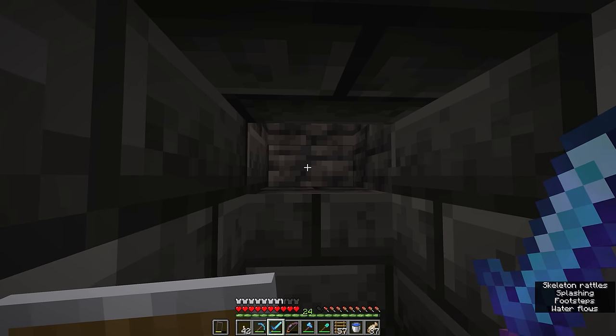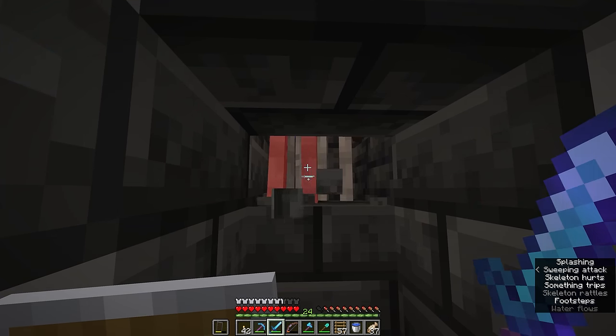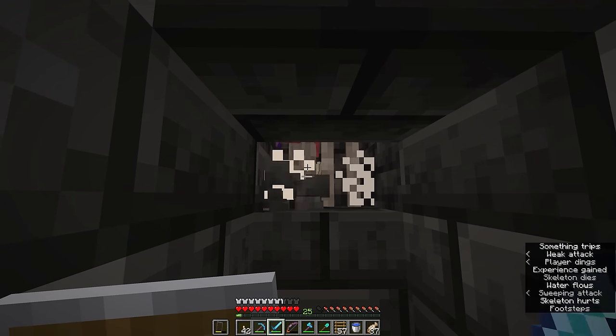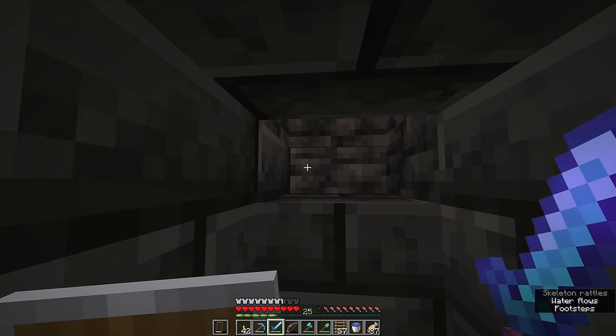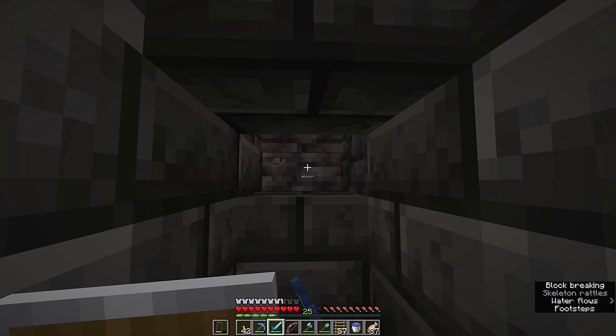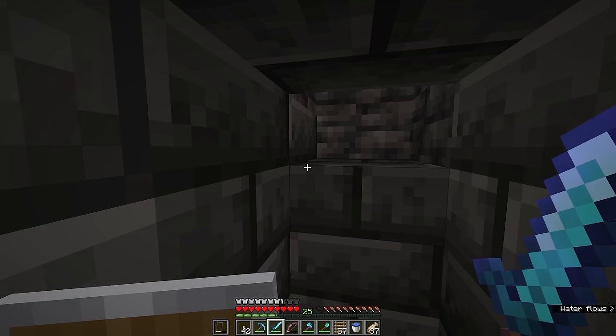That changes with the Sweeping Edge enchantment, which at level 3 allows you to do 100% of the damage you're dealing to the mob in front of you to all other mobs hit in the range of that sweep attack. So while I'm having to effectively kill these skeletons one at a time right now, with a Sweeping Edge sword we can clear large groups of skeletons very easily.